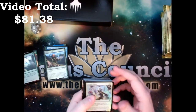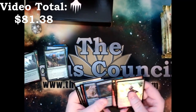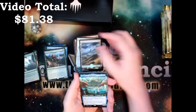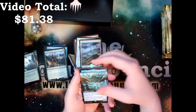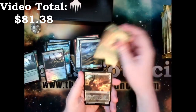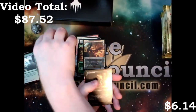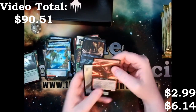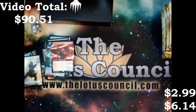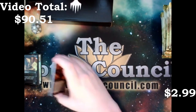Starting to curl in the pack. We'll go through the commons and uncommons kind of quick. We've got a Plains, Charix the Raging Isle, a Crawling Barrens Foil, Kazandu Nectarpot, Fearless Fledgling, another Riverglide Pathway, Dread Worm, and we got a Magnetic Theft — a full art foil. We did not get what I was hoping to get. We did not get an Expedition.